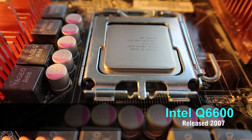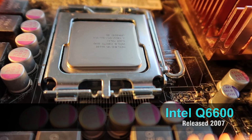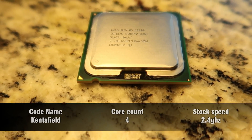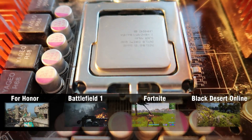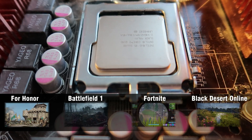Is the Intel Q6600 still good in 2018? Let's find out. First off, this is a quad core from the good old year of 2007. It's aged quite a bit, but can it handle some modern games such as For Honor, Battlefield 1, Fortnite, and last but not least, Black Desert Online? Let's go ahead and get into the games, starting now.